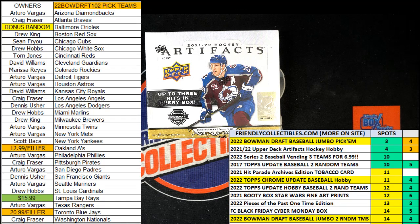All right, race time. This is a race filler for two spots in 2021-22 Upper Deck Artifacts Hockey Hobby Box 102. We've got 30 seconds on the clock. We're going to have four racers at the line. Race winner will be getting two spots in the artifacts break.